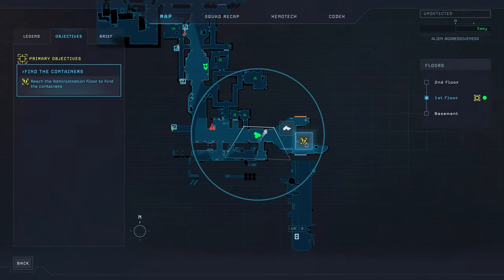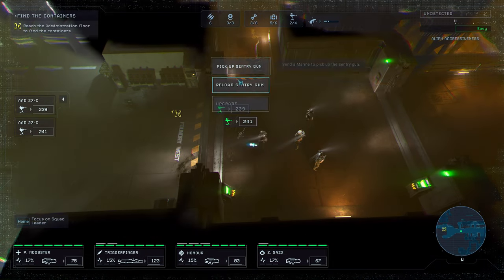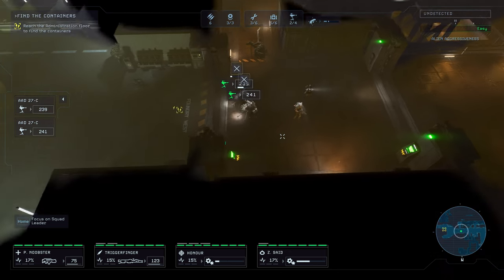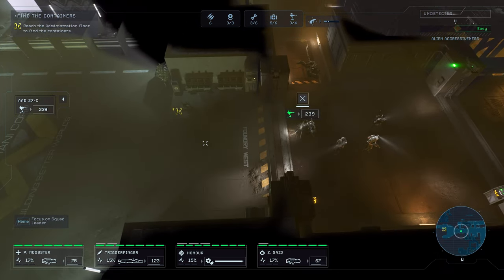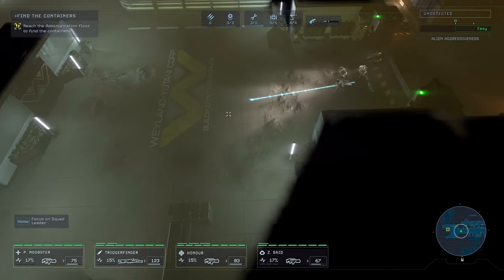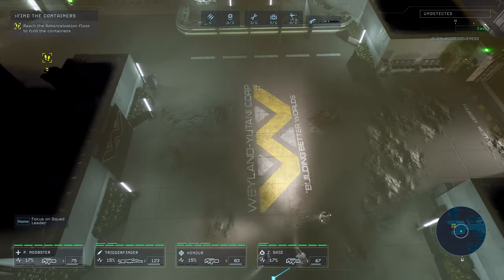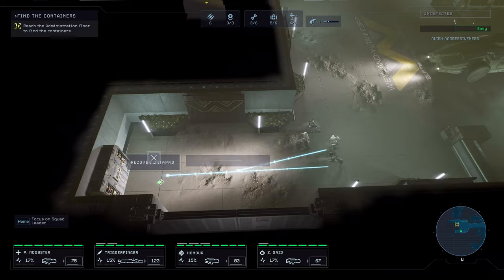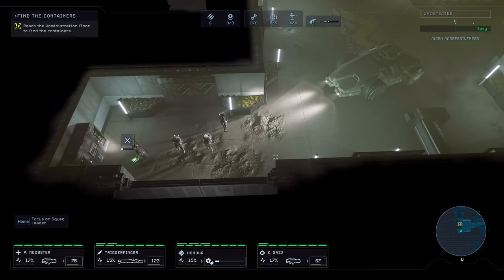Now we can also call the ARC. Land support required. Hang on — our ride is coming. Excellent. And hopefully the ARC will take care of that alien straggler. Sentry packed. There's a pretty big area here. Recover that data pad. I feel a lot safer with the ARC here. I wish you could also close and lock doors again.